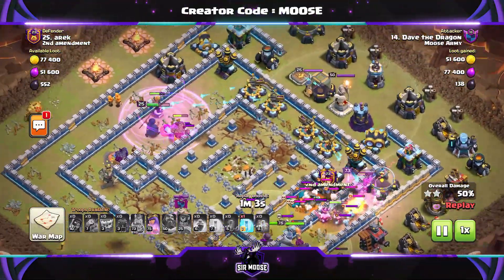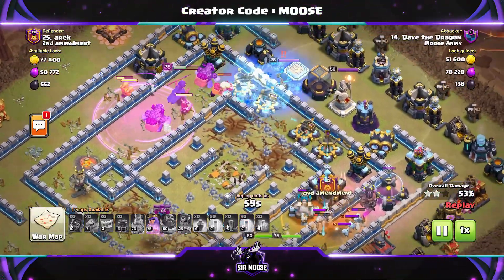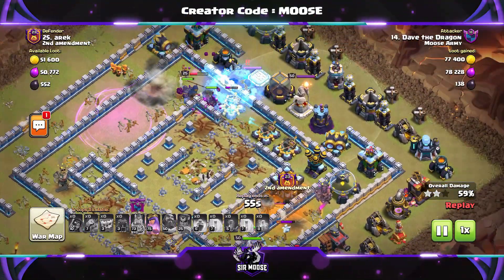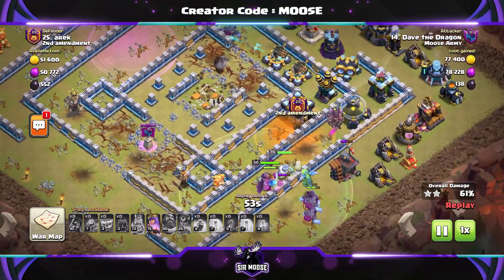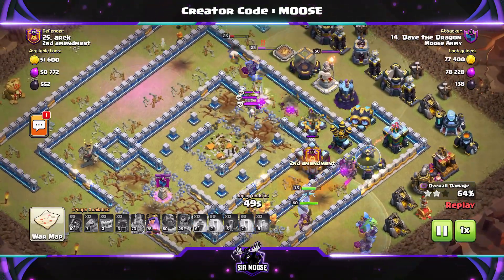Use the poison spell on the enemy clan castle troops, of course. Watch your royal champion — she's very important. Make sure she doesn't run into any single target infernos or enemy heroes. You've got a freeze spell or two there that you can use to help her out as well.